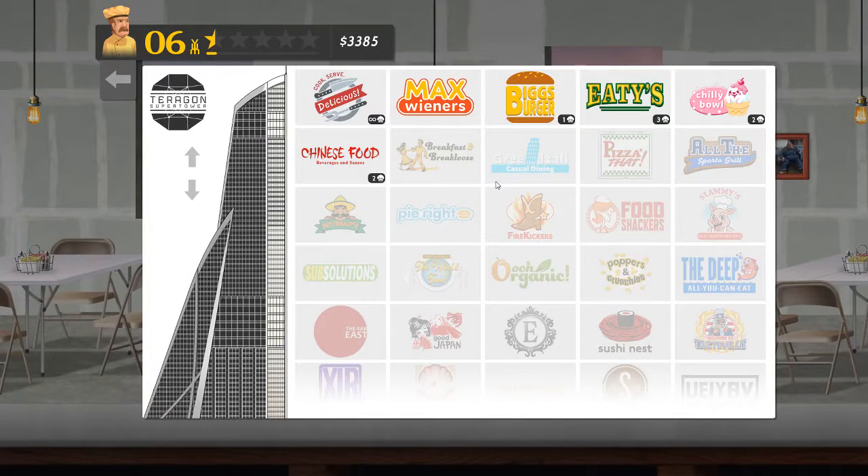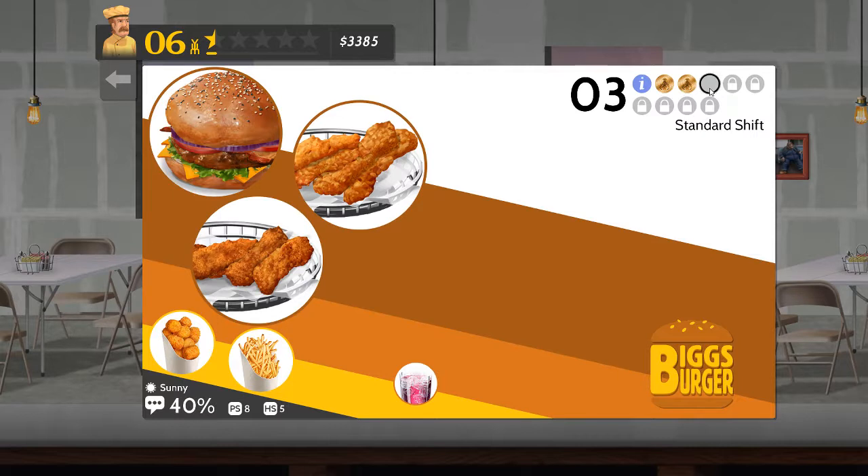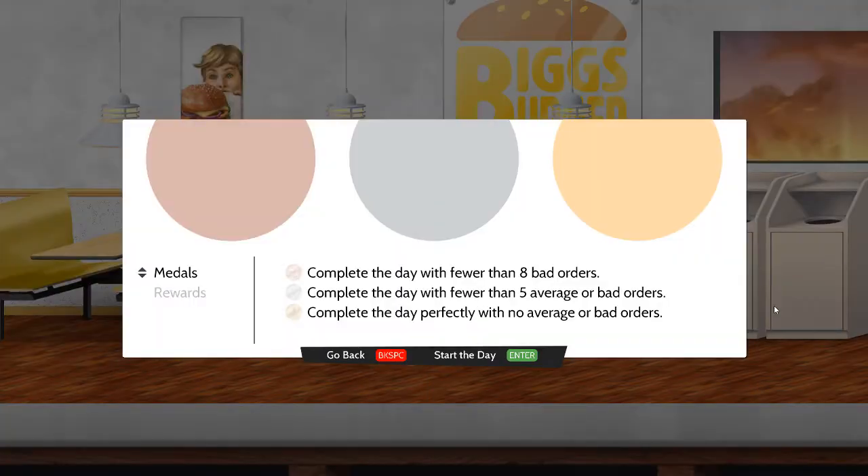Welcome to Cook Serve Delicious 2 and my attempts at the Chef for Hire scenarios for each restaurant. This is Big's Burger and this is the third scenario where apparently I've got burgers, chicken, and basically fried food — lots of fried food. So a very unhealthy menu, but a menu nonetheless that we will attempt to get a gold medal at.